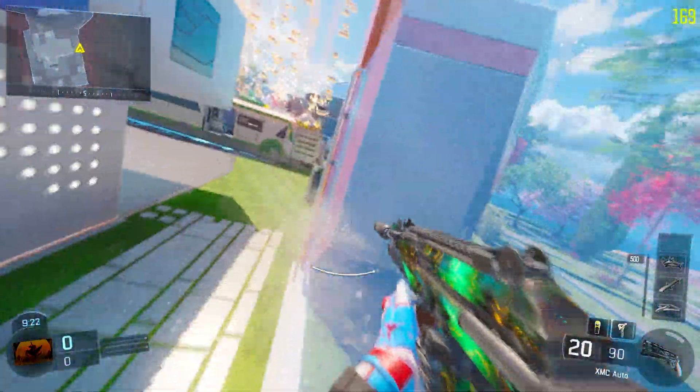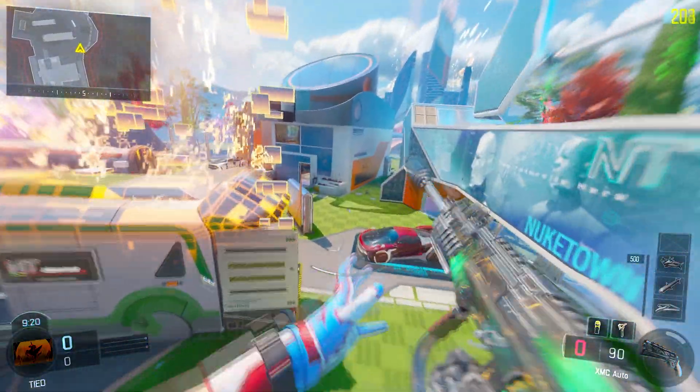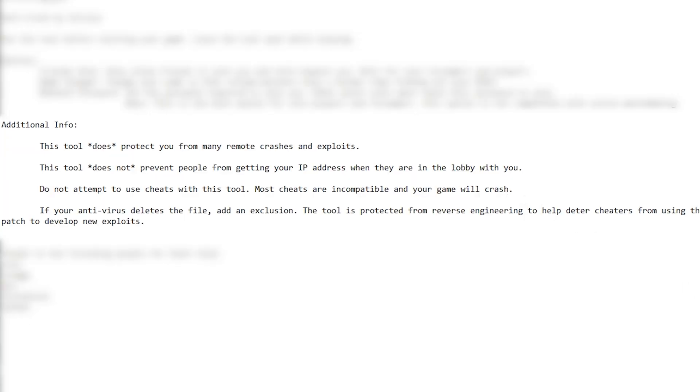There are notes that Shiversoft Devs mentions about this patch. This tool does protect you from many remote crashes and exploits. This tool does not prevent people from getting your IP address when they're in the lobby with you. Do not attempt to use cheats with this tool — most cheats are incompatible and your game will crash. If your antivirus flags it as a threat, add an exclusion. The tool is protected from reverse engineering to help deter cheaters from using the patch to develop new exploits.